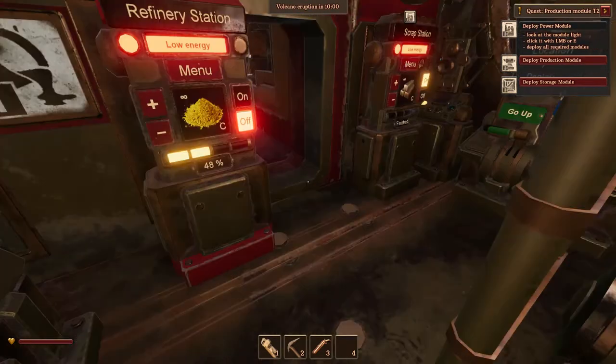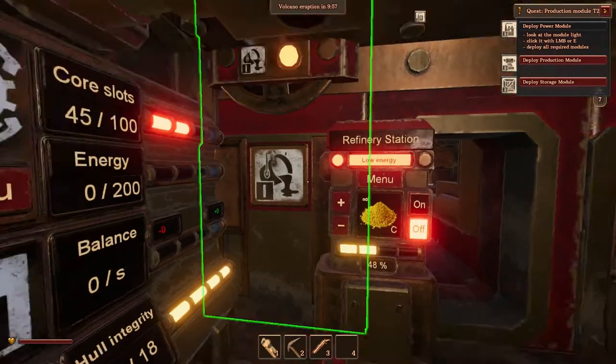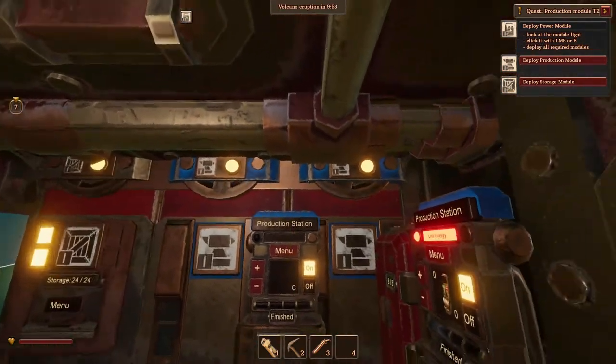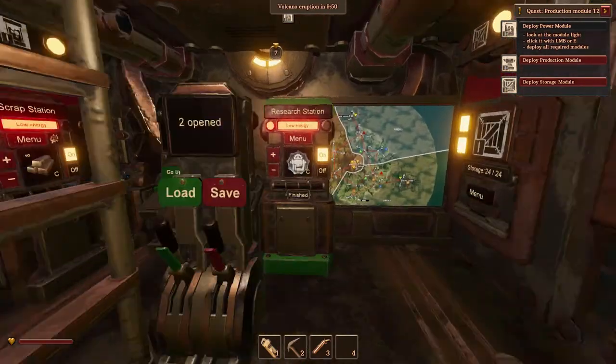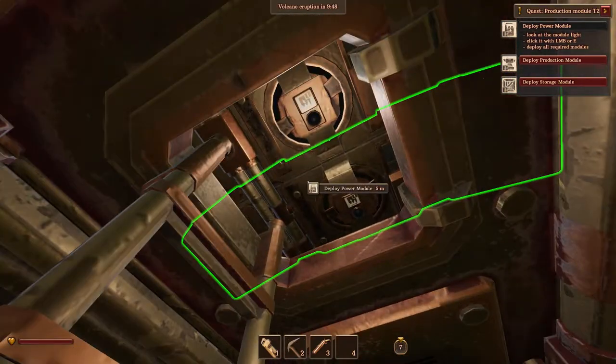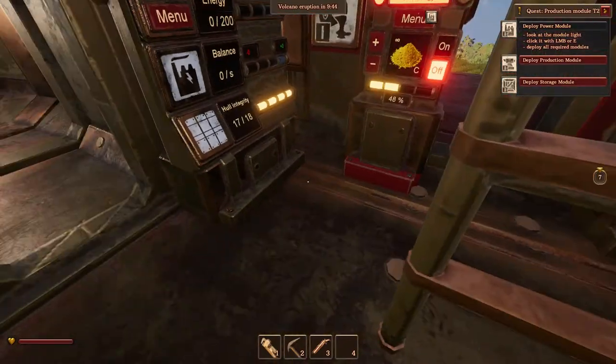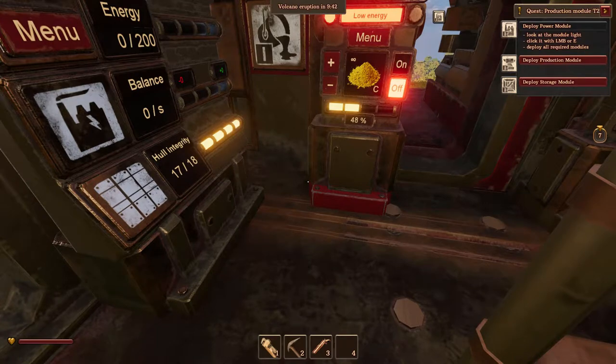So one thing you can do in that situation is of course go around, close all these modules that are open, and open up your power production modules as well, and then you will gain energy. But that could be tedious work.